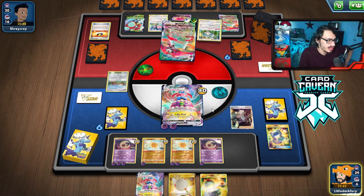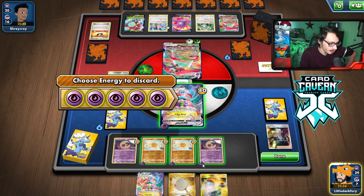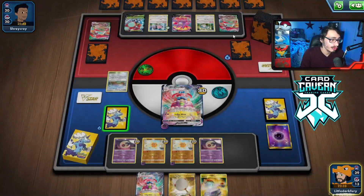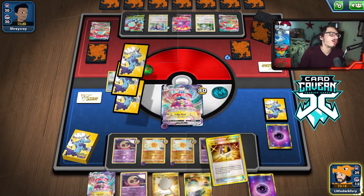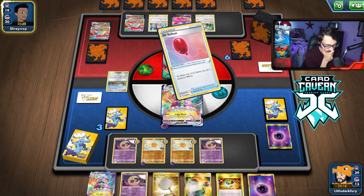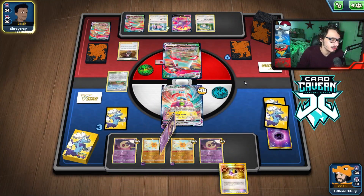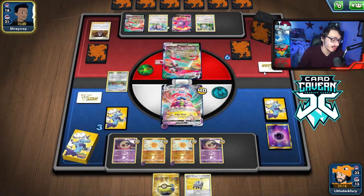Let's see what we draw — there's the energy. I can get Boss! With two Researches prized, it's looking pretty good. Let's bring in that Orbeetle and blow this thing up! We got 60, 120, 180, 240, 300, 360 — knockout! If I had Choice Belt I'd get rid of one less energy. Let's take our prizes — hopefully we get Research here. I didn't get the Research off the prizes; I had two of them prized and didn't get a single one. The energy was actually good though. They hit me with a Roxanne — I forgot they played that. I need to find a Switch. That Roxanne worked — I don't have a lot of supporters in the deck.